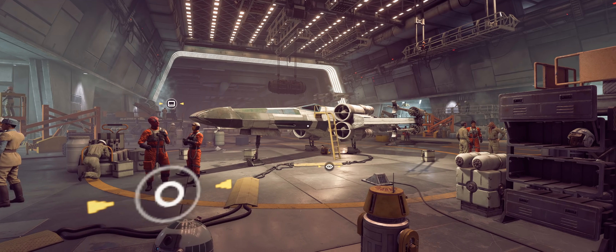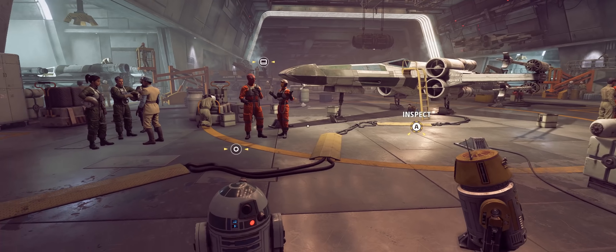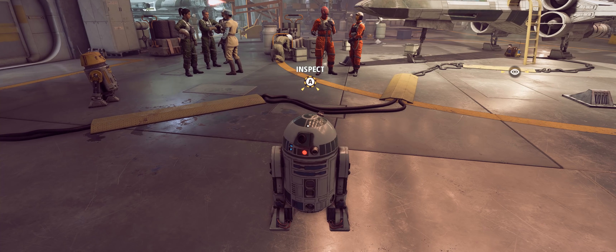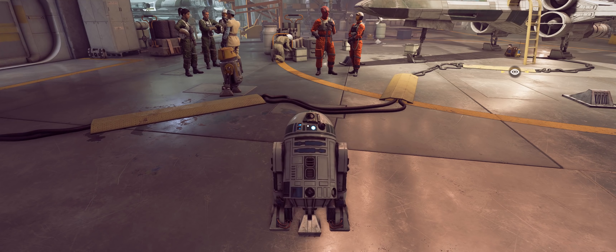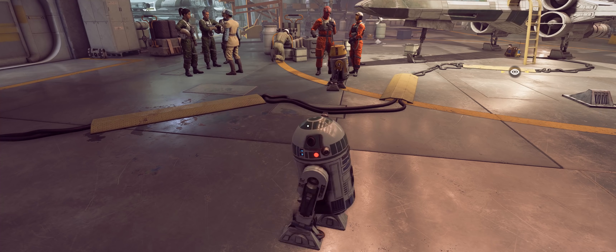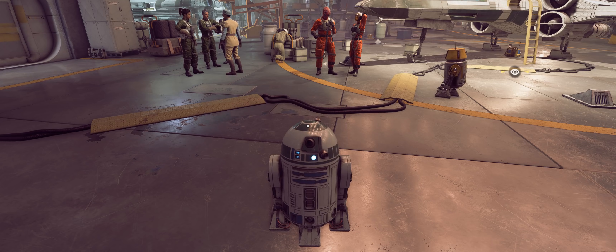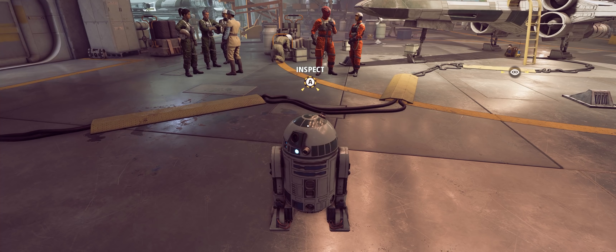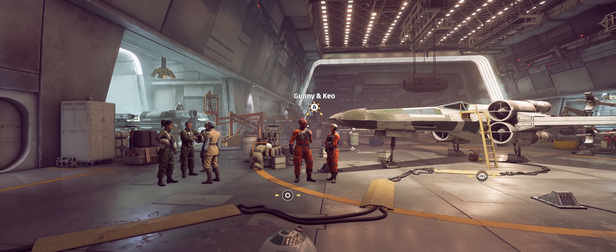Hello ladies and gents, welcome back to Star Wars Squadrons. Hello there little dude — you're the R2 unit from the back of my X-Wing. Congratulations, you are now the cutest and most interesting character I've met in the game so far.